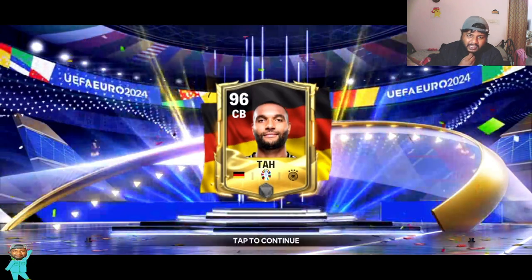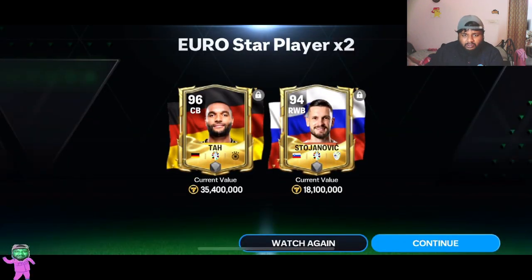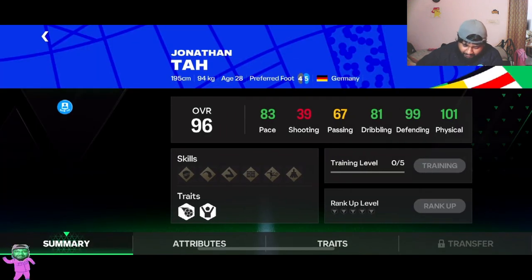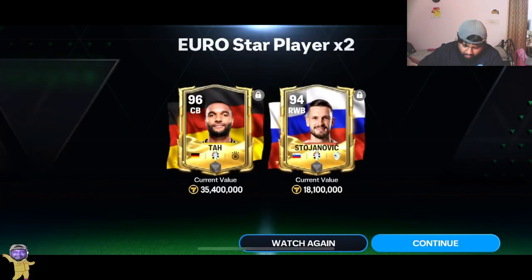Who's the Germany center back? Slot the back — 96 Thaw. Okay, 96 rated is the highest — Chanovic, I think that's how you pronounce his name. Not bad — we get a 96 out of the pack, actually good! The card design looks decent, not gonna lie. Some of the card designs are really really nice — this is actually pretty cool.